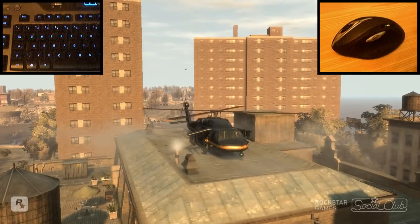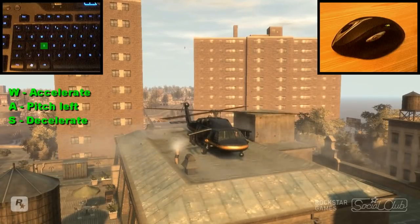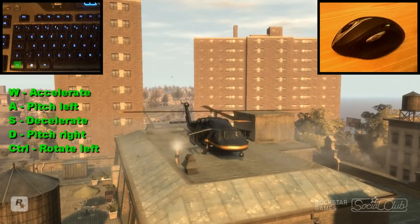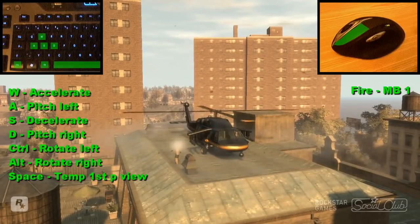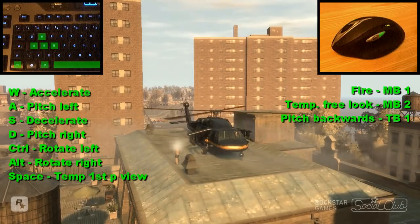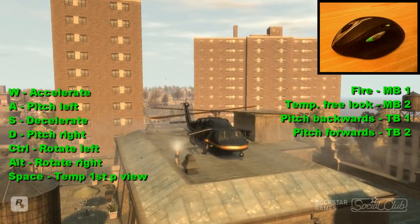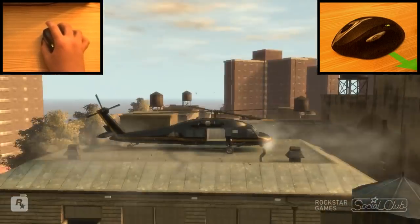For the helicopter controls we will set the keys. Press and hold the right mouse button and move the mouse to look around.